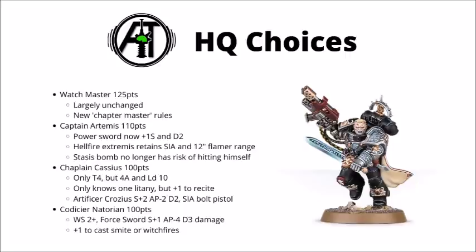Chaplain Cassius is 100 points - a bit different to his Ultramarines version as it represents him earlier in history when part of the Death Watch. He's only Toughness 4 but has 4 Attacks and Leadership 10. He only knows one Litany but gets +1 to cast it, making it very reliable. He's best used if you want one very reliable Litany without spending Command Points on a Master of Sanctity. Codicier Natorian is a unique Librarian from the Kill Team Cassius box - basically an extra fighty Librarian with Weapon Skill 2+ and a Force Sword with AP -4, plus +1 to cast Smite and other Witch Fires. At 10 points more than a standard Librarian, he's a little bit take or leave.